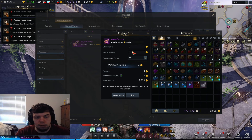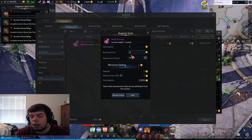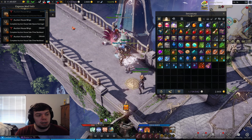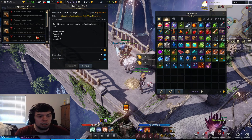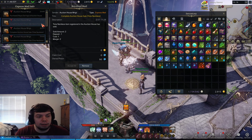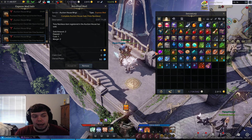For this example, we only have one result — starting bid one, sell price five. If nothing comes up, I would just register the item with a starting bid of one and a buy-now price of two. You might think you're only making two gold per item, but a lot of items drop in Chaos Dungeons. I'm getting gold confirmations all the time — two gold here, two gold there. Within the past day I've gotten about a hundred gold just on this character, just chilling.